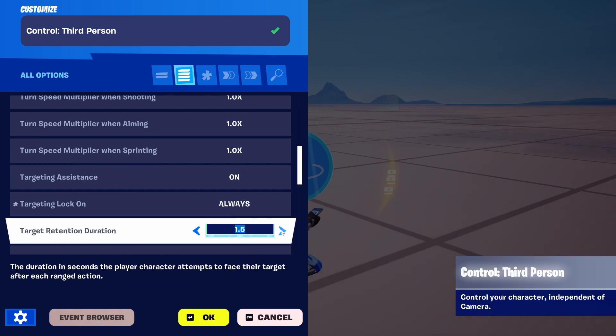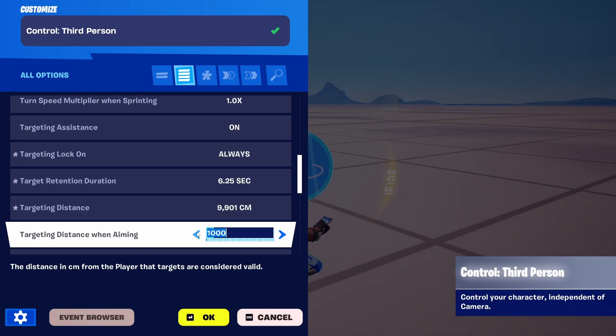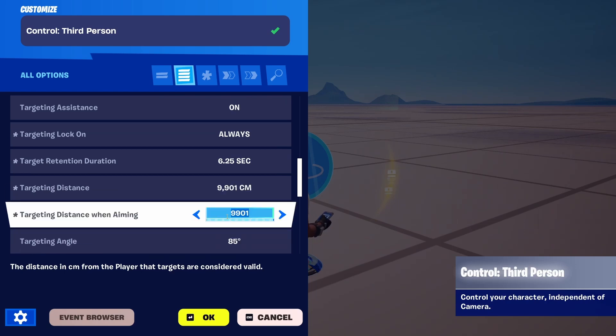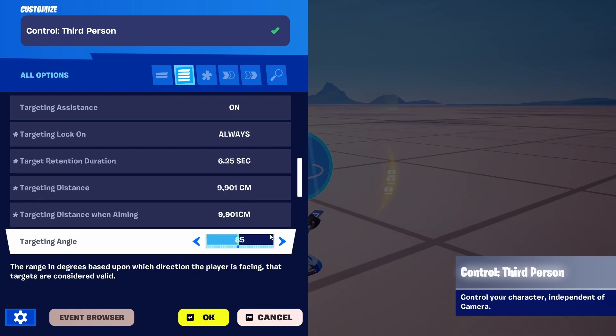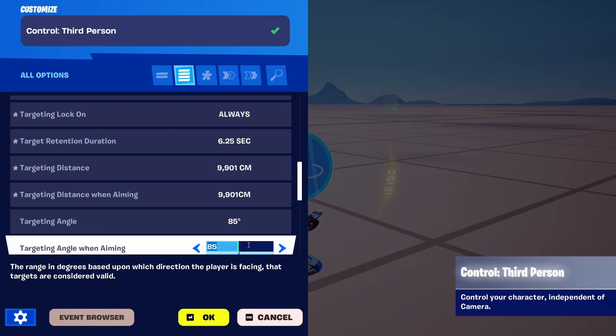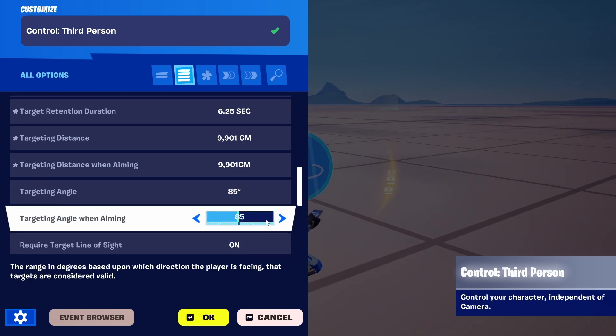Retention Duration — we can set this to a larger time frame. Target Distance — we're going to set it to maximum. Target Distance by Aiming — again, maximum. Target Angle — we're going to keep it, even though we might want to expand it from 85 degrees to a different angle, but we're going to keep it as it is.